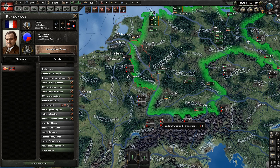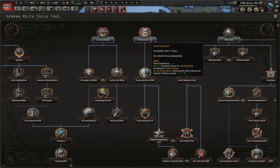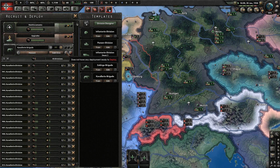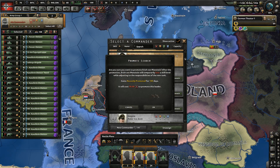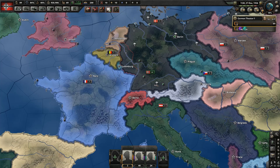Let's also make sure to train up as many units as possible. Why am I not doing a focus right away? Because we want to start justifying our first war goal immediately. Let's start justifying on France — give me Alsace-Lorraine, 50 political power, 250 days, 18% world tension. Yes, we're starting by attacking France, and our first focus is going to be army innovations. I just need the experience.